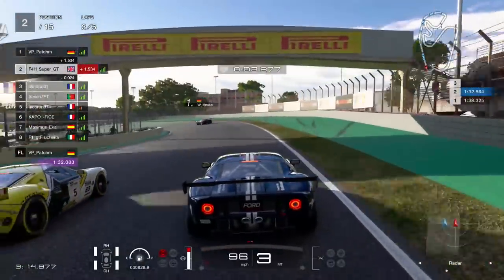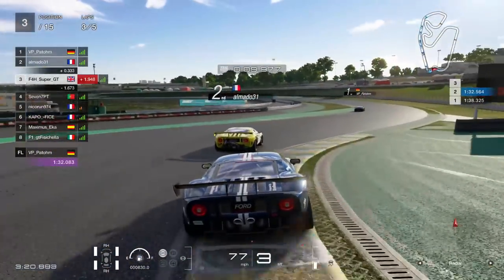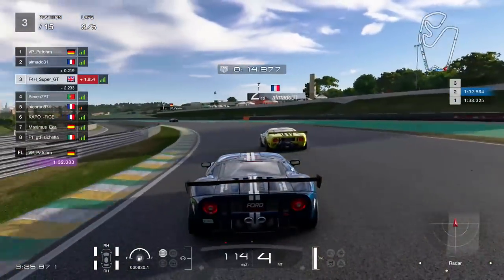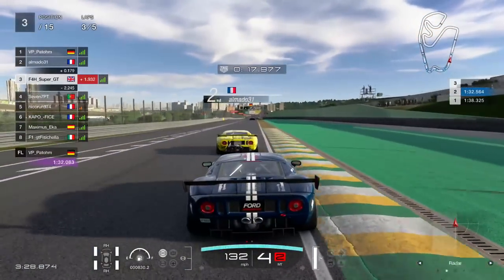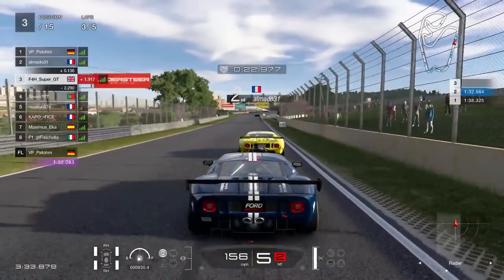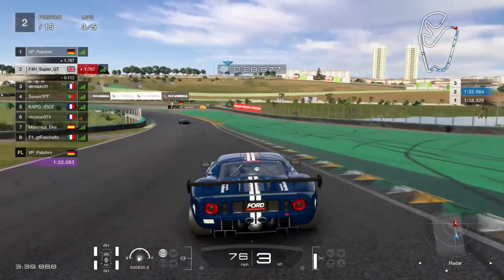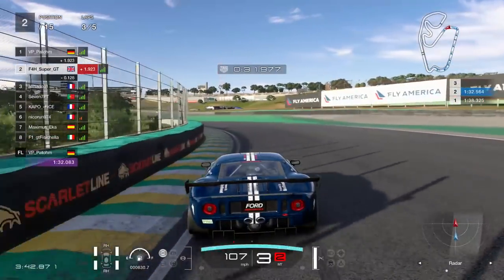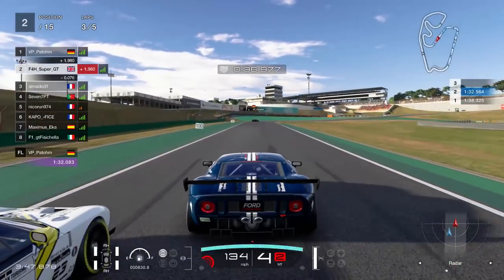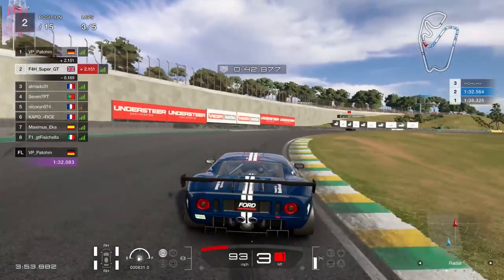Coming into the first corner I didn't decide to defend — didn't think he'd go for it — but he has. He's done a really nice move up the inside. Plenty of time left to fight this one back though, three laps more. Down towards turn four, another good overtaking opportunity. He goes far to the left, comes back far to the right. I look up the inside — actually a fairly good move — so I reclaimed my rightful position of second.